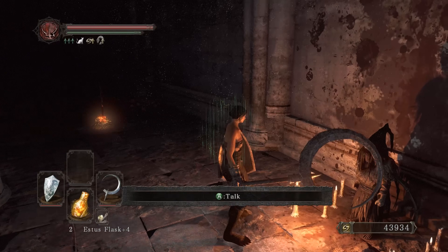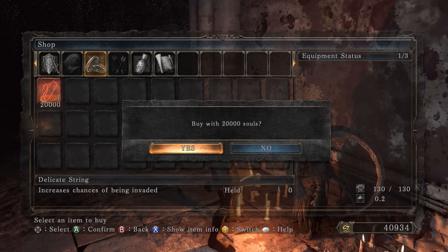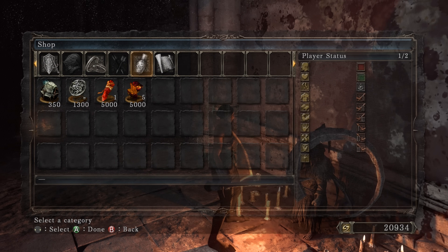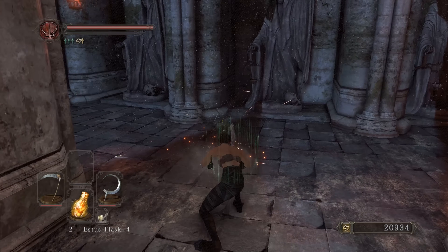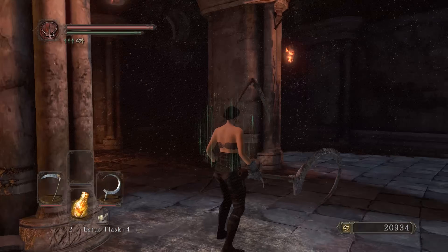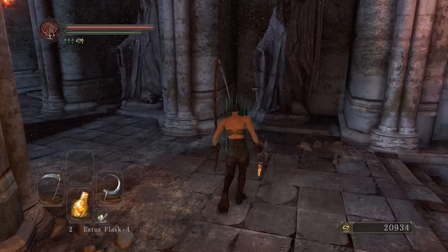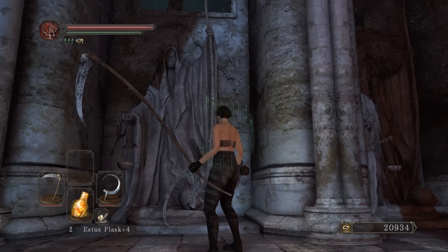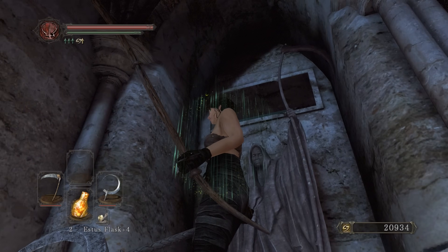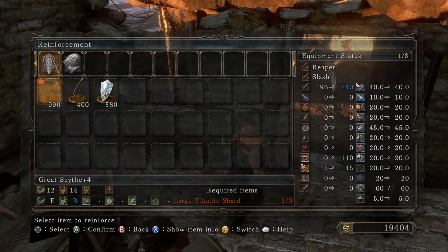I can buy a scythe here — not sure if it's better than the one I currently have but I'll take it. It increases chances of being invaded, so maybe Forlorn will invade me more. Can I power stance these? Oh yeah, you can — that's pretty crazy. I barely use scythes; I don't even remember the last time I did a scythe build. Gotta know my distance from enemies.